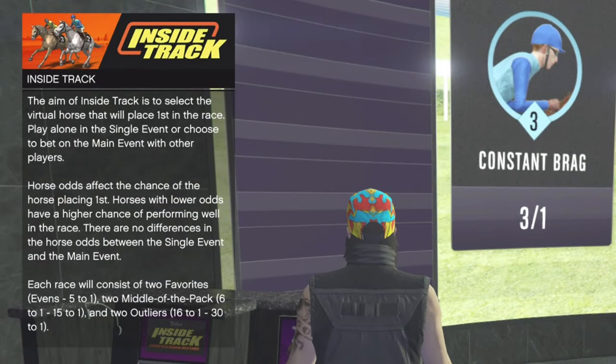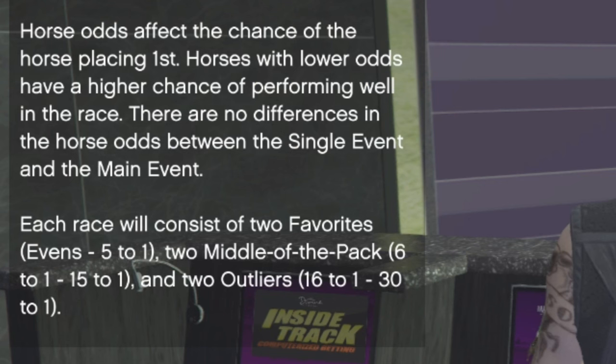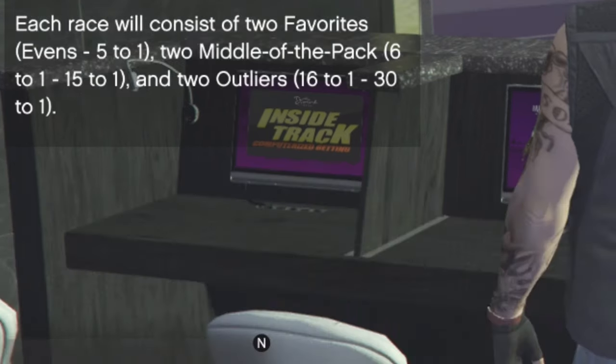Before we start investing, I feel it's important to really know the rules, especially if this is something you're going to be doing every time you log into GTA. The aim of the Inside Track is to select the virtual horse that will place first in the race. Horse odds affect the chance of the horse placing first — horses with lower odds have a higher chance of performing well. Each race will consist of two favorites at Evens and 5-1, two middle-of-the-pack at 6-1 and 15-1, and two outliers at 16-1 and 30-1. I know none of this makes sense right now, but once we get into the horse racing, a lot of this information starts to click.